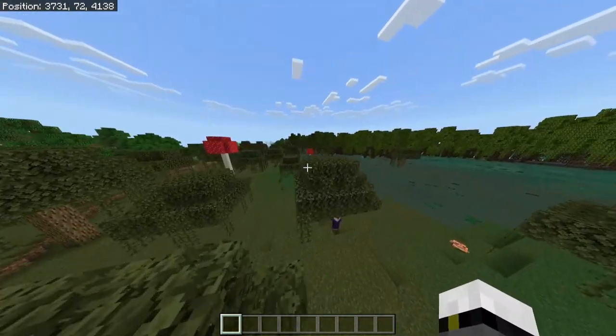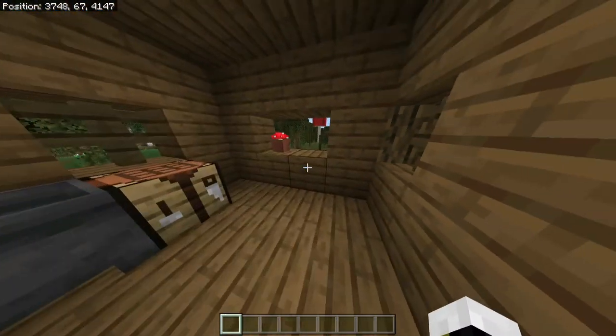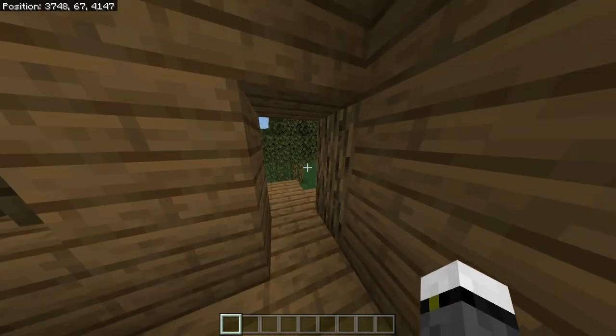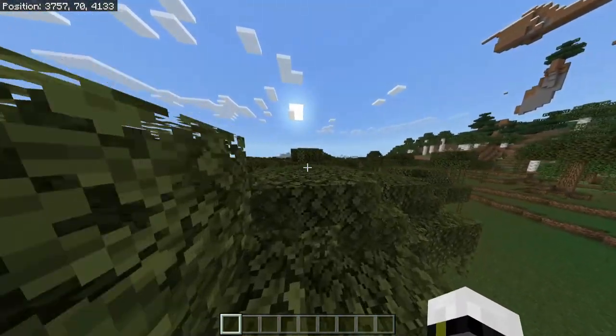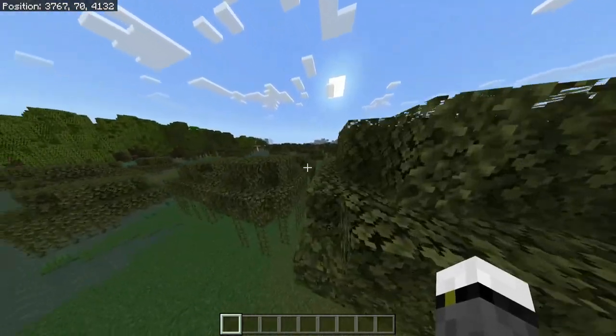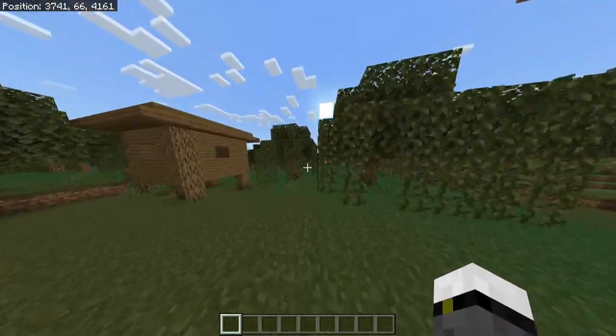You may have to move around 2000 blocks or even more, but once you find it you can use it for doing a witch farm. That's basically the primary use — you can do a witch farm and obtain infinite resources of redstone, gunpowder, and all the drops that the witch gives you.